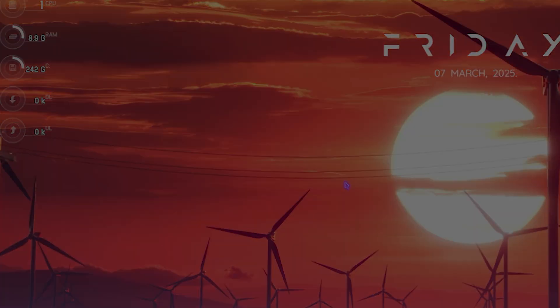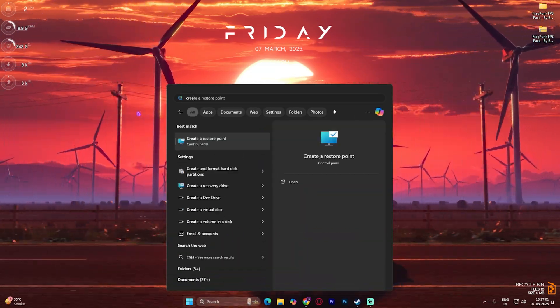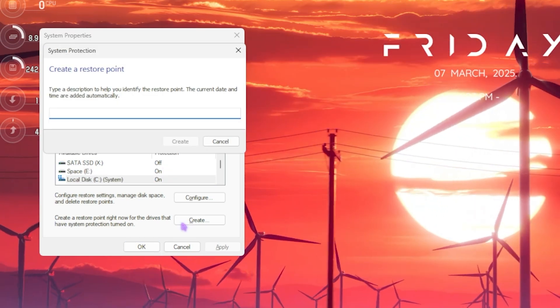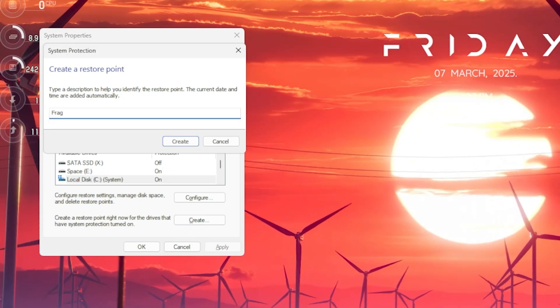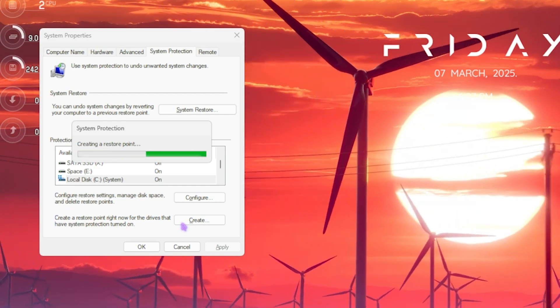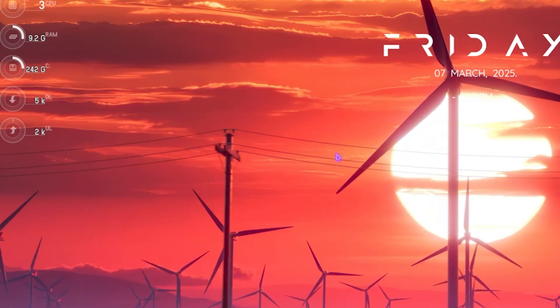The next step is creating a restore point — this is a super handy feature. Simply search for 'Create a restore point,' find your Local Disk C, click Create, and name it 'FragPunk' so you can remember it. I highly recommend you guys not to skip this step if you want to restore all your settings back to normal without any kind of data loss. Once that is done, click Close and close System Properties.